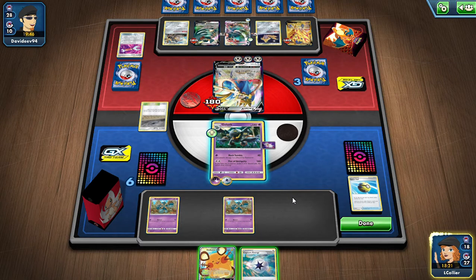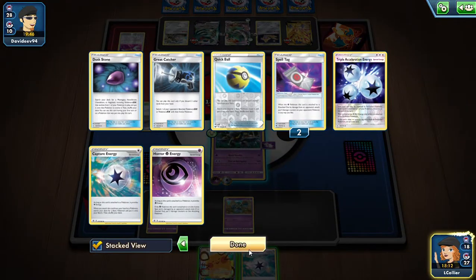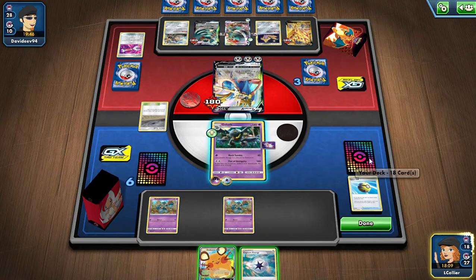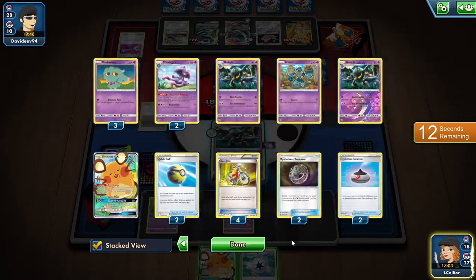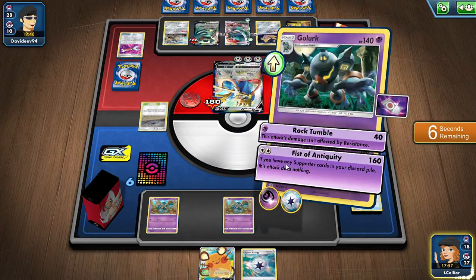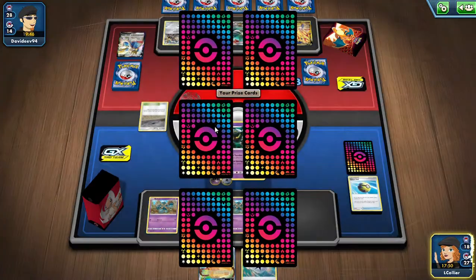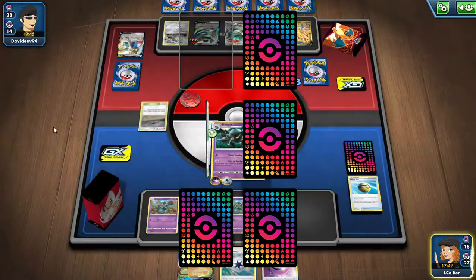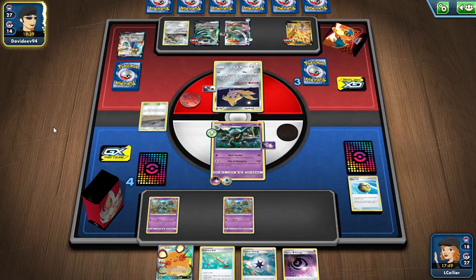We go ahead and knock out the Zacian, picking up our two prizes. He'll get a return knockout on us, and there's our Ordinary Rod — now we can put two Goletts back in.